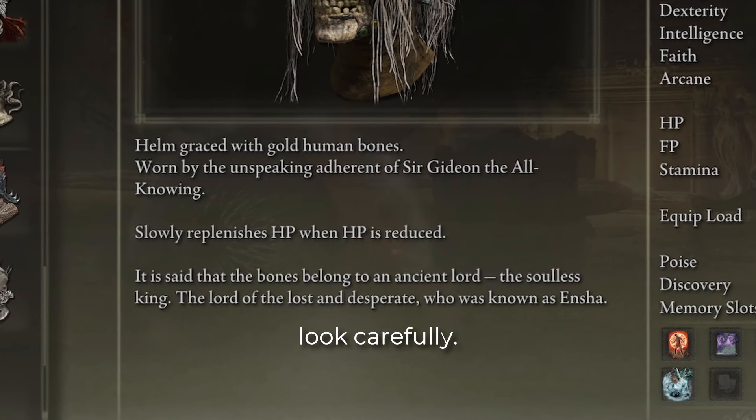After defeating Godrick, speak to Rogier to get his rapier for free. It comes with Glintblade Phalanx, which is a negligible way to deal some extra poise damage. Something like Poison Mist doesn't deal poise damage, but it also doesn't aggro enemies — you can use this to cheese the Draconic Tree Sentinel.